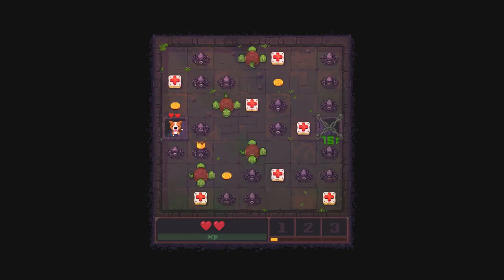Dead dogs tell no tales — they also wag no tales. Things to know about dogs. So we can get two damage off right there. Doing commentary in a game like this is a horrible idea. I can sort of zigzag my way around if I need to. But I think getting the king spider gives us bonus XP. I can get the spider right there, I can get the spider right there — if I zigzag like this, that gets me to there.